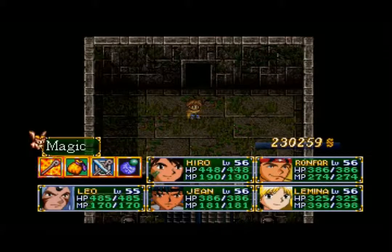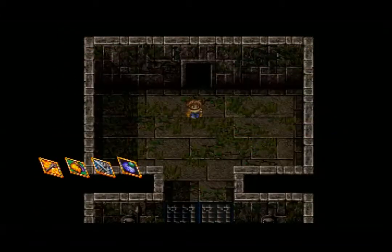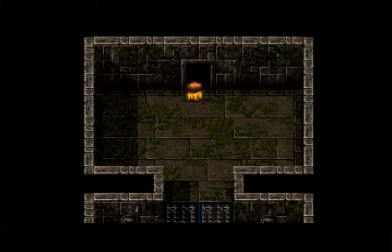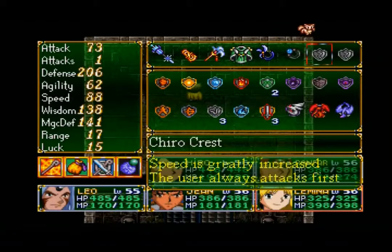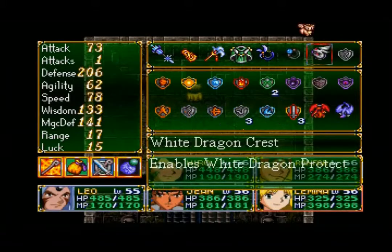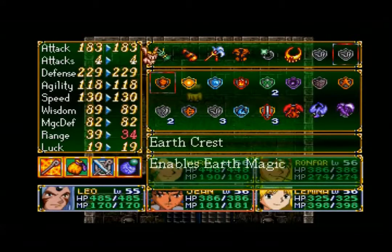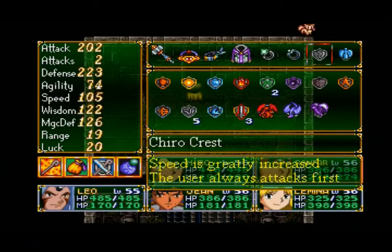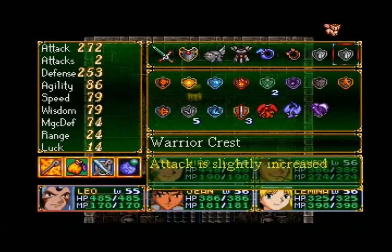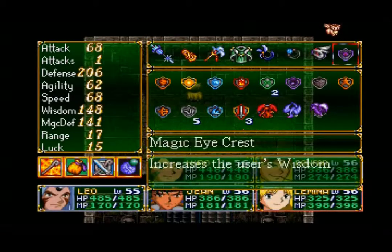We're all healed up and used our items to get us pretty much back there. It's time to make some changes to our gear — I'm gonna call it the Zophar setup. This is really what we're going to be doing here. It's pretty much the same exact setup as we did for the Zophar fight. The only thing I'm not gonna put on for Leo is the Blue Dragon Crest, but everything else is going to roughly stay the same. Let's do this.